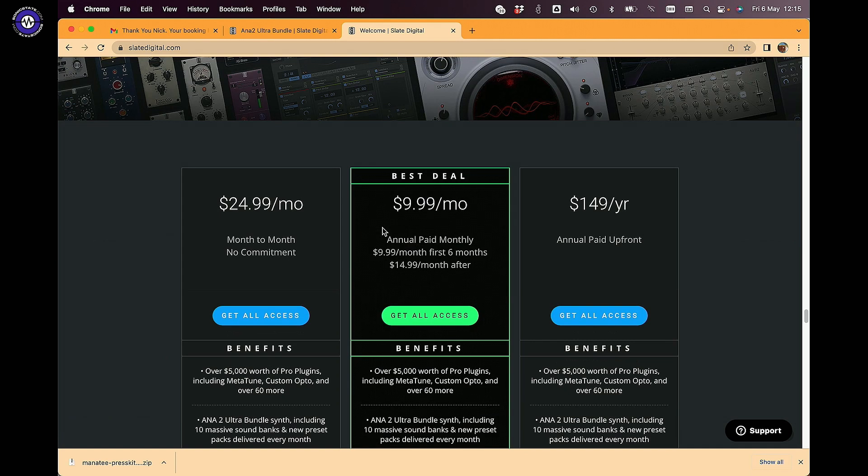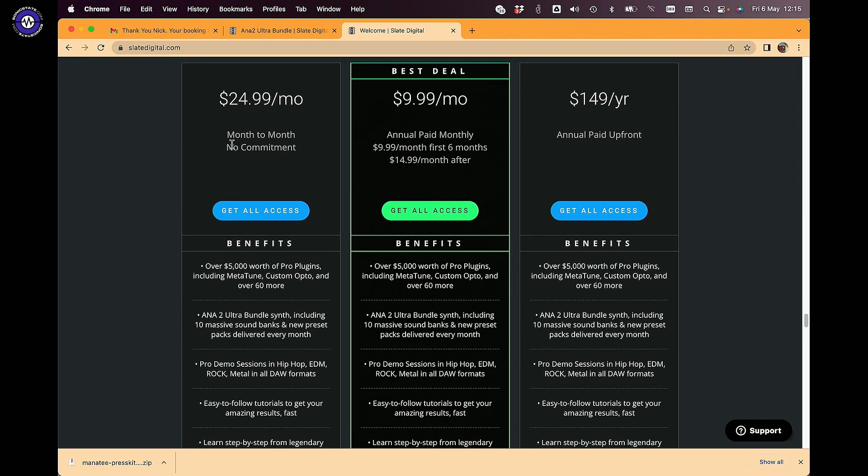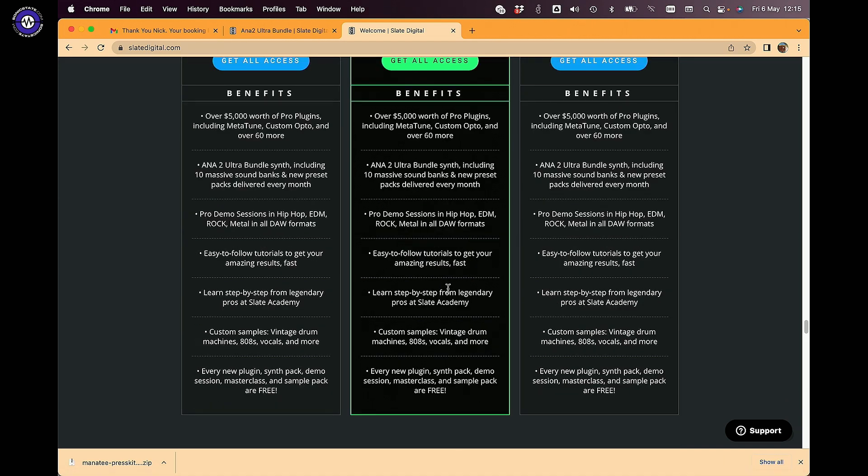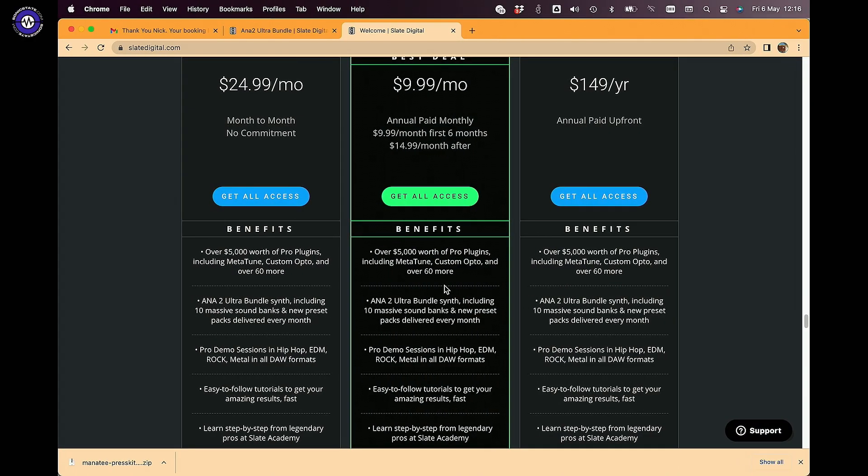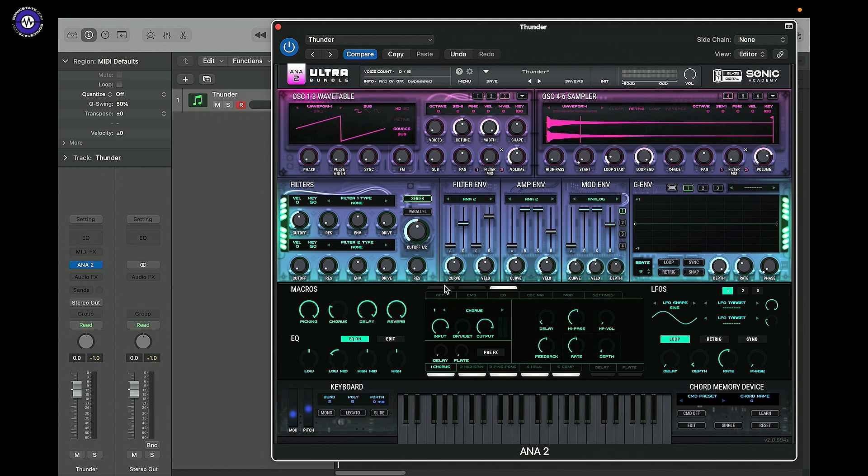You can do a month for $24.99 or do a year in advance for $10. They claim $5,000 worth of plugins and 60 — there really is a ton of plugins. It seems like a pretty reasonable deal in terms of what you get. But we're not really here to plug that — we're going to take a look at some of the patches.